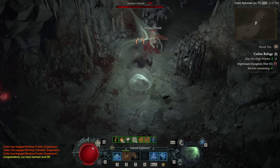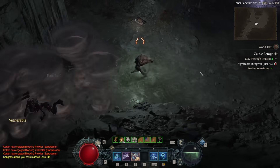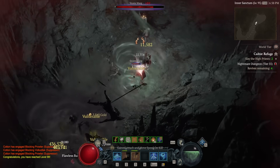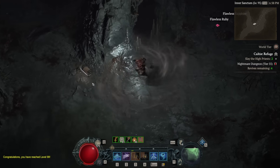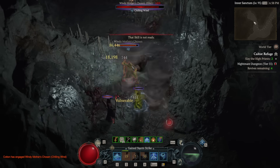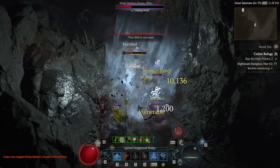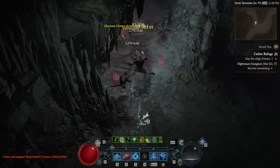There isn't too much else that you can really do to prepare in the server itself. I'd say for any level 100 characters out there, you maybe should have a go at the Uber Lilith challenge boss if you haven't yet, just because it will get a lot easier to do in season one once we have the malignant hearts. So if you want to experience the true challenge that was originally intended, now is the time to do so. That's pretty much every way that you can prepare in the game, so now let's go over all the information that we know about season one to prepare mentally - prepare your brain rather than your account.